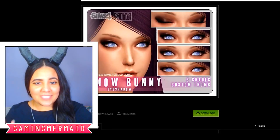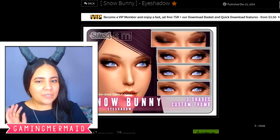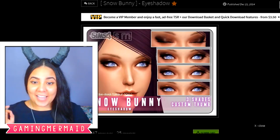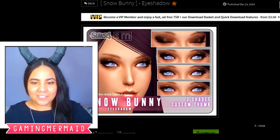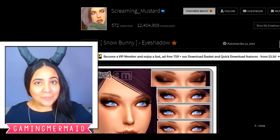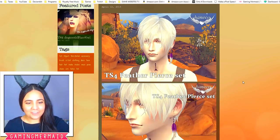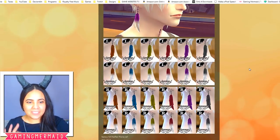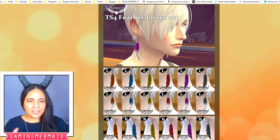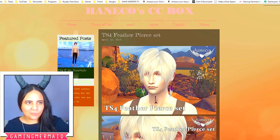This is the eyeshadow I used for Maleficent — I tend to go for this eyeshadow a lot. It's by Screaming Mustard. If you're wondering what kind of makeup I used, chances are it's from Screaming Mustard. I absolutely love their makeup custom content — I am obsessed with everything they make. Next up we have these earrings — they're feather earrings. I used them in all black for Maleficent. There are some other colors too like brown and blue, but I think it really suits her to represent her wings in a sense.